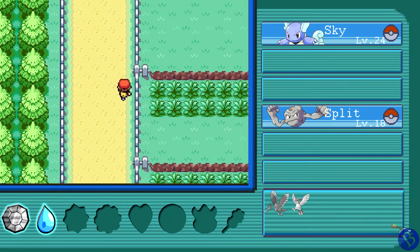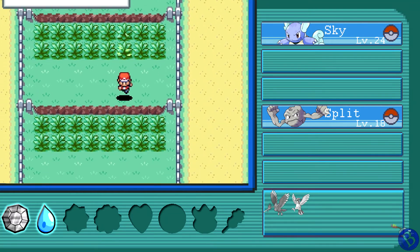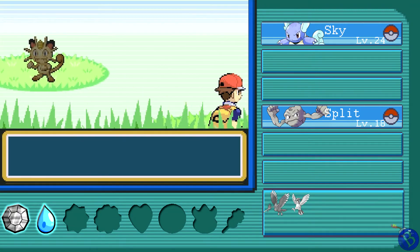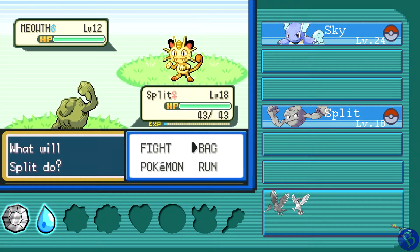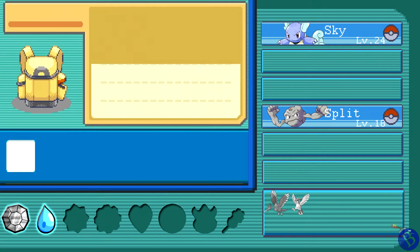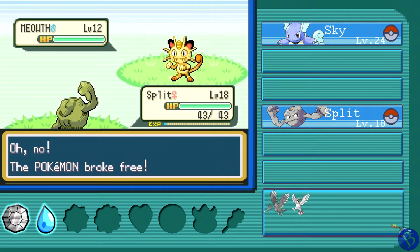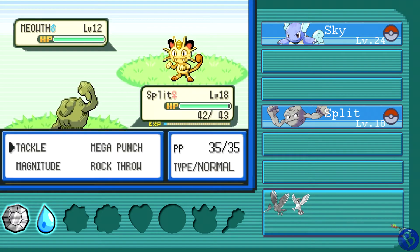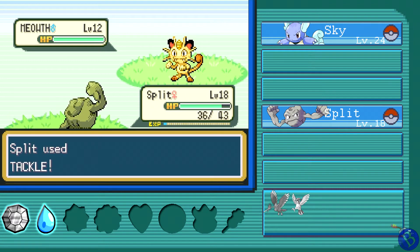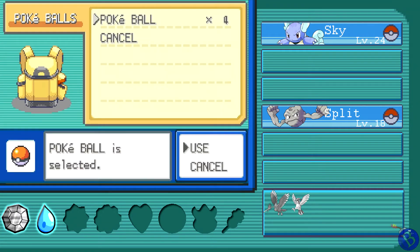After losing two Pokémon, finding a new one would not be a bad idea. Route 5 should be fine to catch something on — let's try to run into something. Oh, a Meowth! I want that — that'd be great! I'm just gonna risk throwing a normal Poké Ball at it without doing anything first. Come on, get in my Poké Ball you jerk! Nope — I'll risk tackling it. Just don't bite me.